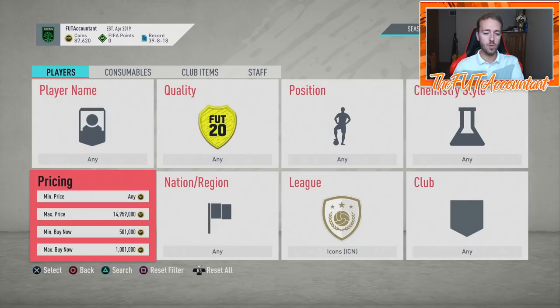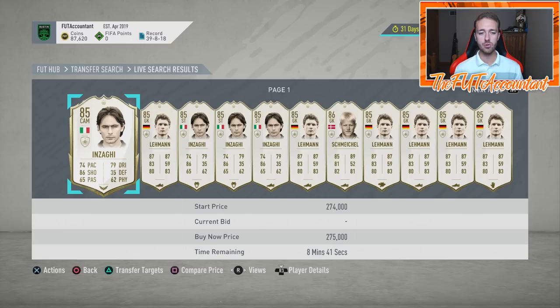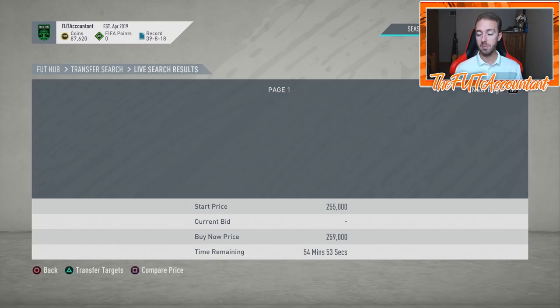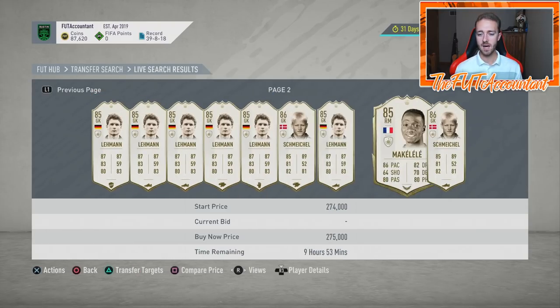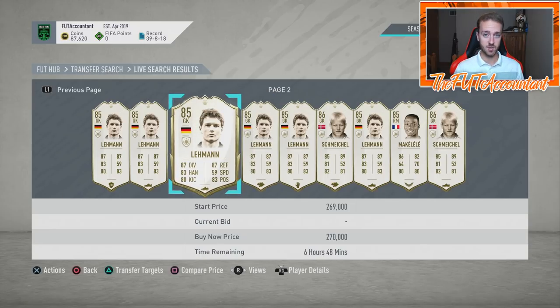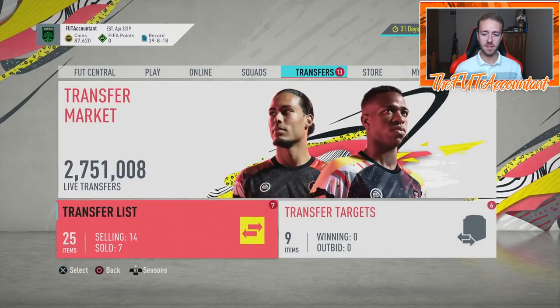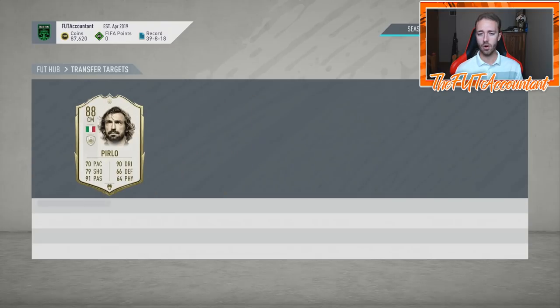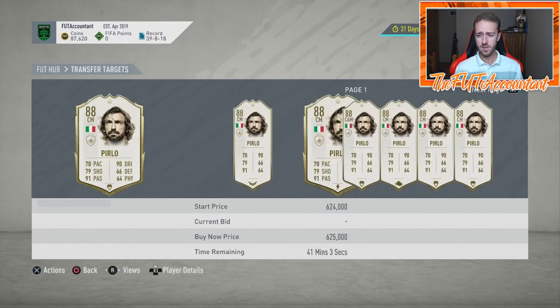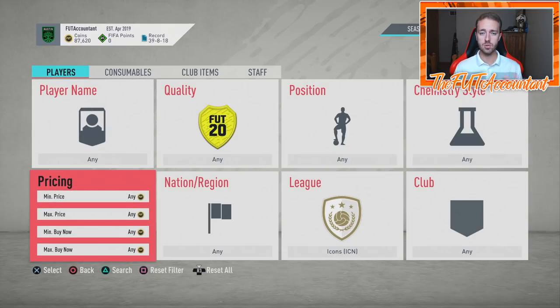This filter I set up weeds out some very lower-tier icons. At the very lowest tier, you'll see guys like Inzaghi, Lehmann, Schmeichel — the baby versions. I wouldn't recommend trading with these cards because there's not a lot of money in them. Not many people want them, and there are no icon SBCs this year with icon swaps coming out soon — so there's no demand for the floor of icons. Make sure you're trading with cards people actually want to use in FIFA Ultimate Team, not just trying to trade with baby Makelele.